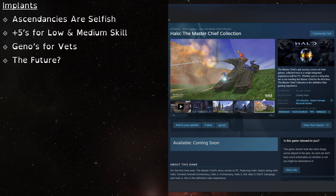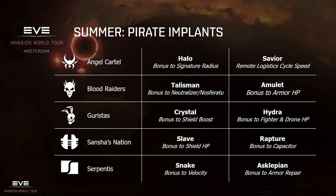So, plus-5s for low and medium skill players and Genos for the vets. Let me preface this by saying that I wouldn't consider anything set in stone until you see it in the patch notes. Anyway, it seems like everyone is salivating over the slaves, but I consider them sub-optimal for Logi. In fact, they'll be little more than useless for the semi, which has like a 2k base shield HP. Bastions would get more mileage out of it, but I don't think they're going to provide enough of a bonus to remove a tanking mod or a rig. So it won't be useless on a Bastion, but considering the alternatives, it won't be optimal either. Of course, they are a more versatile set, so I'd understand if players went that route.